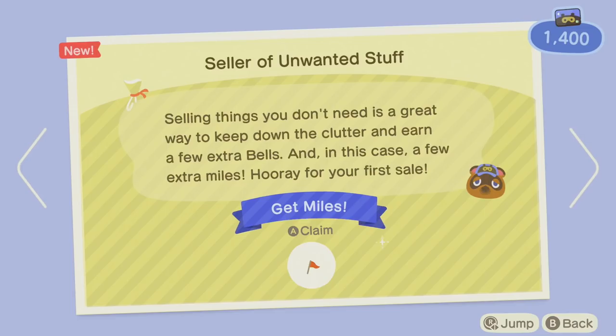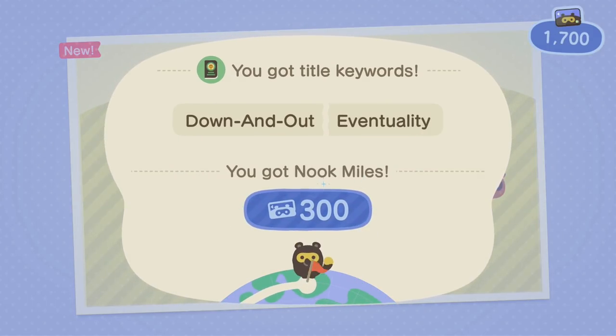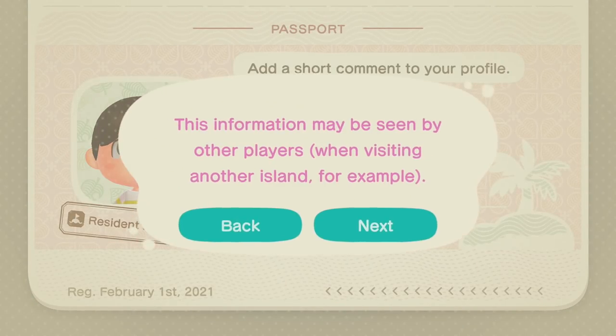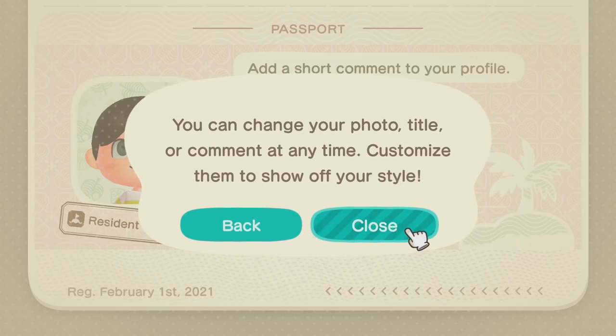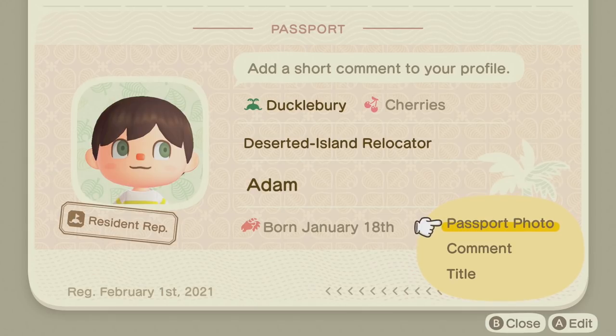Selling things you don't need is a great way to keep down the clutter and earn a few extra bells — and in this case, a few extra miles. Hooray for your first sale. Let's look at my passport — this is where I keep all my information about my island, visible to other places. You can change your photo and customize your title. I've got cherry as my town fruit.